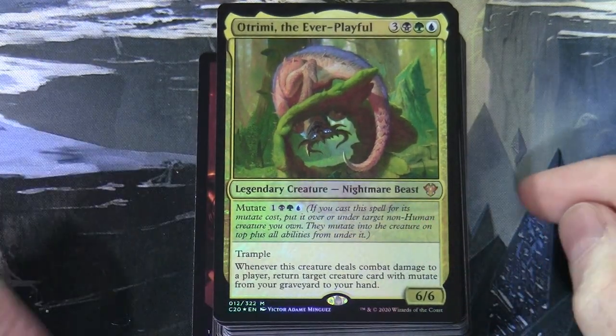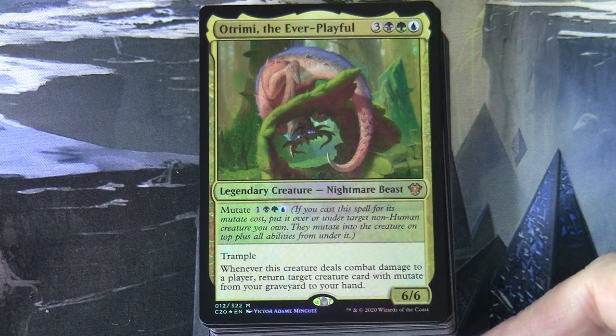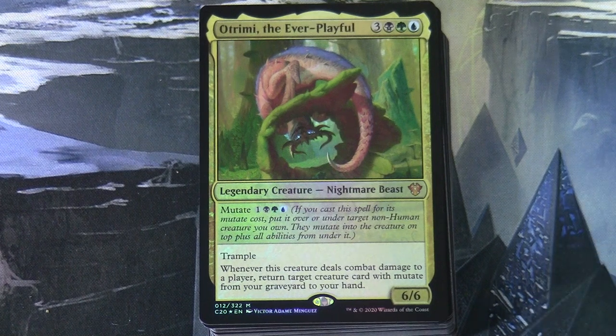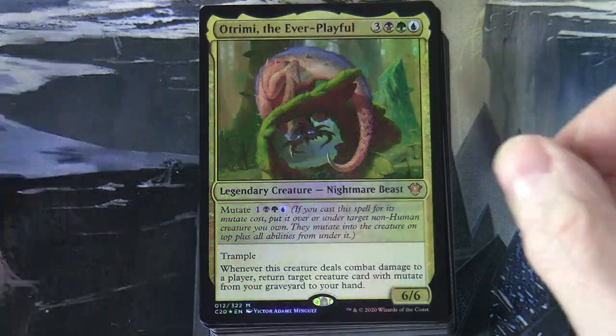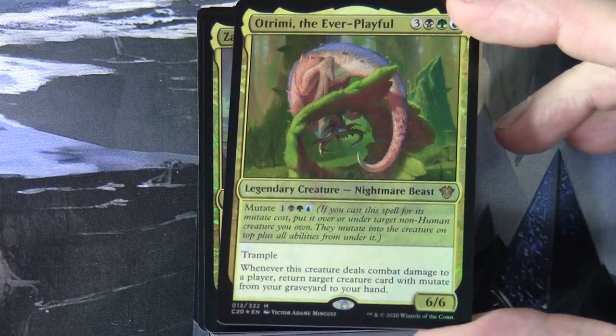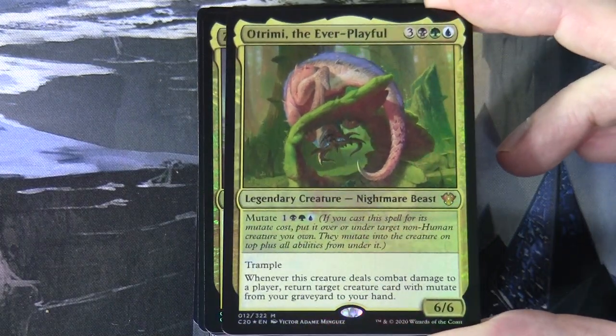Otrimi the Ever Playful is three black-green-blue, a 6/6 legendary creature — Nightmare Beast — with mutate at one black-green-blue. If you cast it for its mutate cost, put it over or under target non-human creature you own; they mutate into the creature on top plus all abilities from under it. It has trample, and whenever it deals combat damage to a player, return a creature card with mutate from your graveyard to your hand.